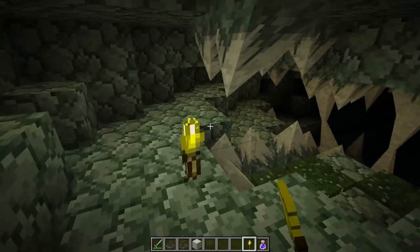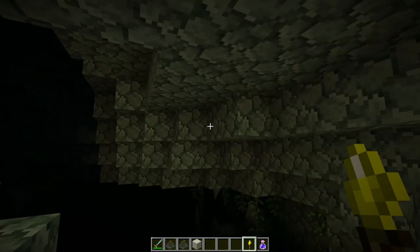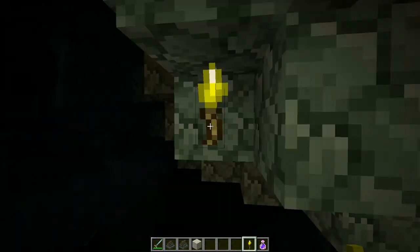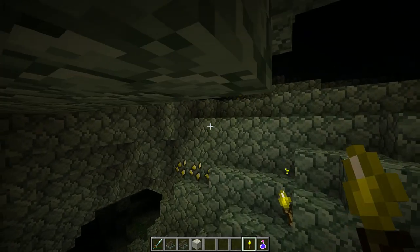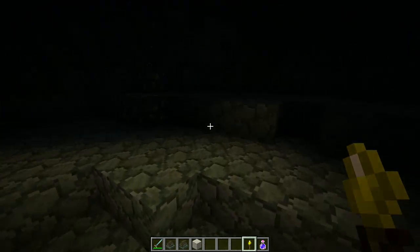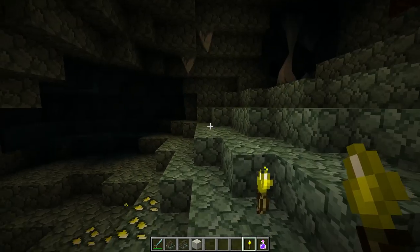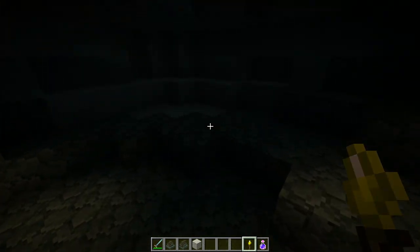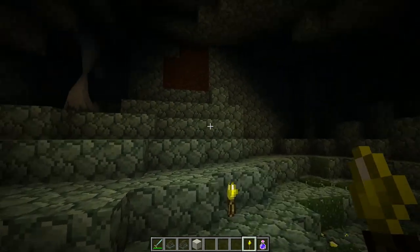If we head on down, we'll probably spot some cymerite. Sometimes the ores in the Betweenlands can be hard to spot because they blend in very well with the Betweenstone for the most part. Octane and sulfur are probably the easier ones to spot. Things like scabba, cymerite, and valenite — because they kind of fall into similar color spectrums — valenite's pink but it actually blends in extremely well.